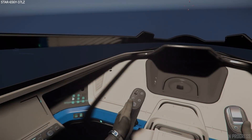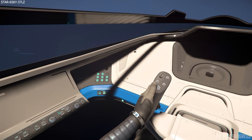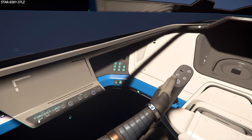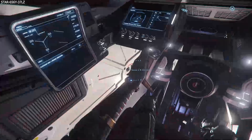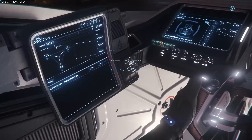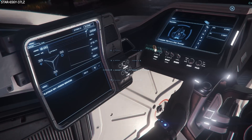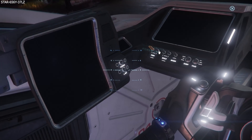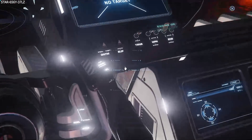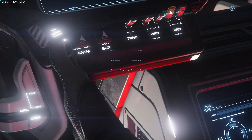The next feature is something we've seen introduced on a couple of new ships — the 100 series and the Mercury Star Runner — called animated dashboard states. It requires an eight-week sprint from both design and engineering beginning early October and ending at the beginning of December. This says finalizing the Gladius's dashboard buttons with multi-states and fully demonstrable procedural animation for each state — so literally every button on the Gladius dash will be animated and your character's hand will actually reach out and press it. They're starting with the Gladius, probably due to it being in Squadron 42, and it will then apply to all other ship dashboards.